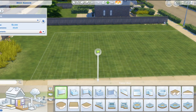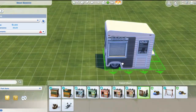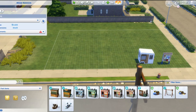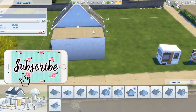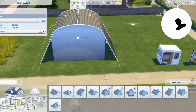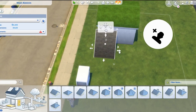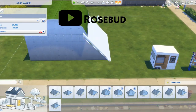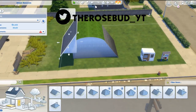Hello, my beautiful buddies, and welcome to a speed build! Today I'm doing an eco community space, and this community space can be so many things — it could be a park, a cafe, a maker space, a community garden, a playground, a pool — it's basically up to you.